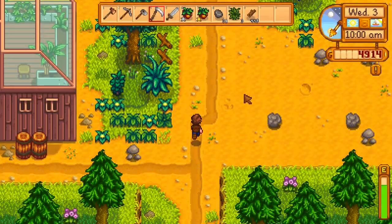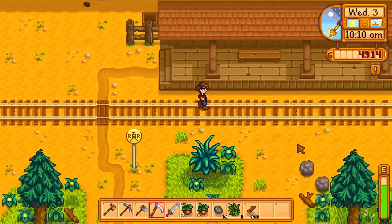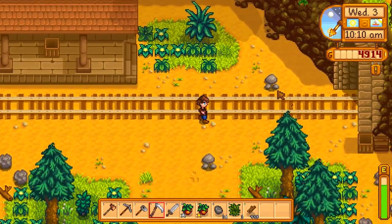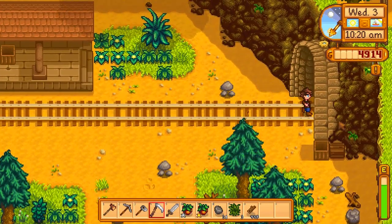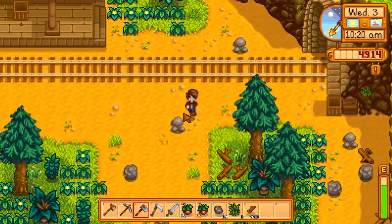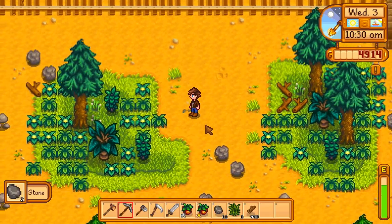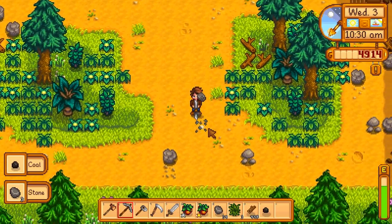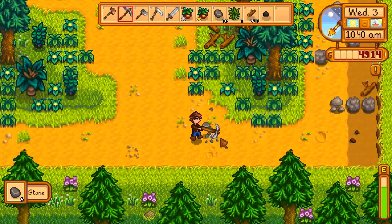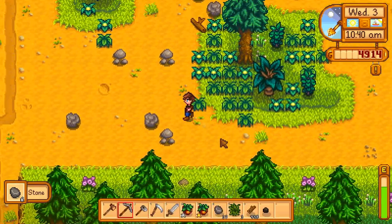I'm heading to the mine but I've come a bit too far north — I haven't actually seen this place before. There's a train station here that looks a bit dilapidated. There's a tunnel but it doesn't lead anywhere. There is some stone here though, so I might as well grab it. I probably won't find a hundred stone here — I just need another 64 stone. I'll chop up all of this. There seems to be a building over here as well, let's have a quick look.